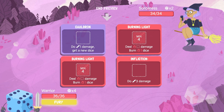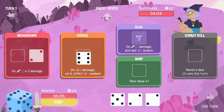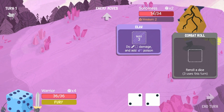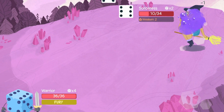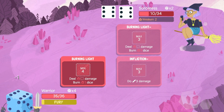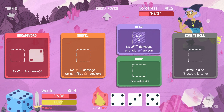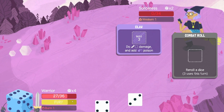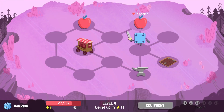She's got a lot — do one damage, get a new dice, deal fire damage, burn one dice. But she's only got two dice so that's fine. We can bump this one up. We can fury to inflict two weaknesses — I think that's fair. Let's roll, see if we can get a three — there we go, perfect. We should kill her next turn pretty easily. And the weakness did help. We take this damage because we have the apples on the floor, and we're getting closer to our fury.